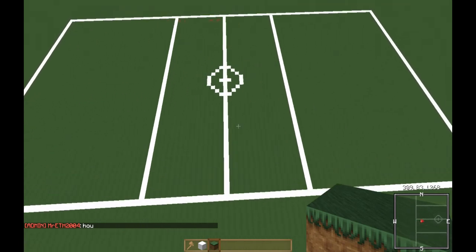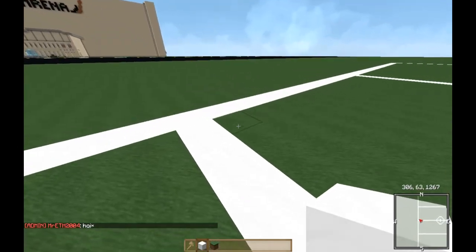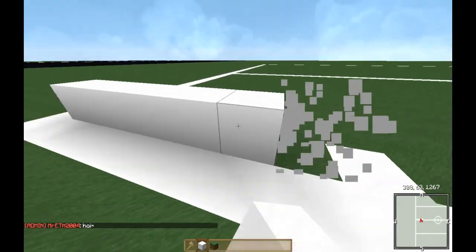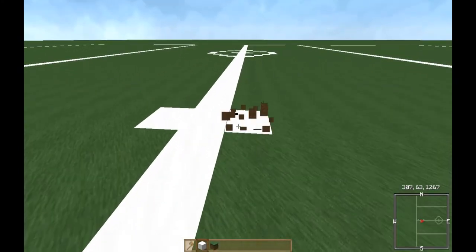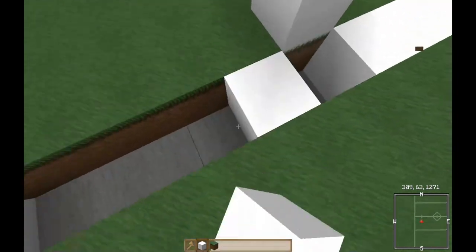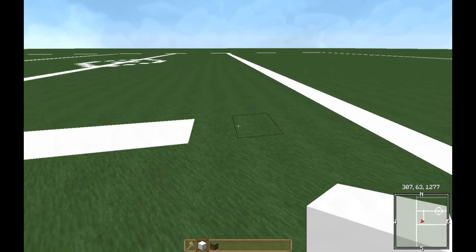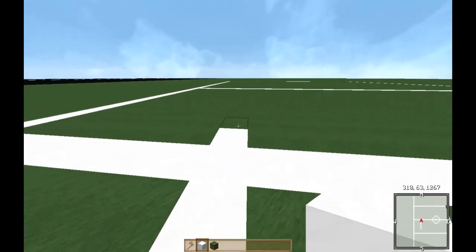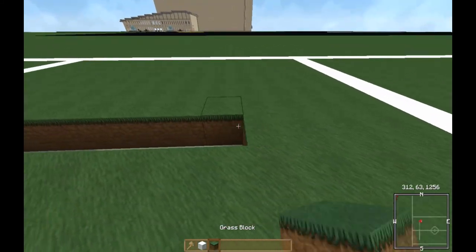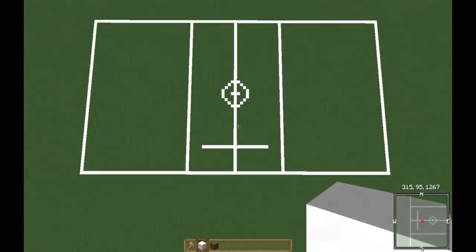Now we're going to go to either side of the circle and go one, two, three, four, five, six, seven — seven blocks from the middle, and on that eighth block we're going to place another hash. Now this hash we're going to bring it all the way over until it's four blocks from the restraining box line. We're going to go four blocks over and then four blocks from the restraining box line — so now we have that.